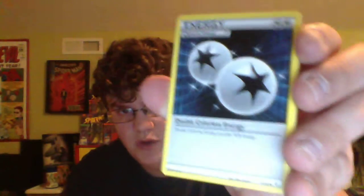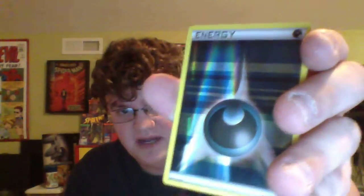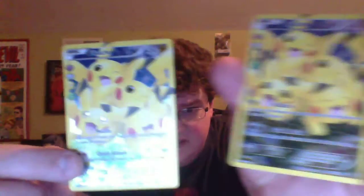Here we go! Gulpin, double colorless energy — love those — Cloyster, Magmar, Paras, Caterpie, Clefairy. Hollow dark energy — that's a good looking card. Another Pikachu — that's two in a row, two in a row in the same box! How does that happen? And then a Tauros. I don't think this box was as good overall, but these Pikachu cards are sick. Let me get it all together for the recap.